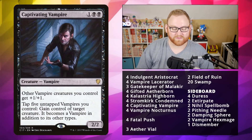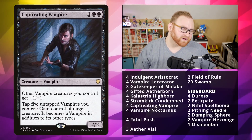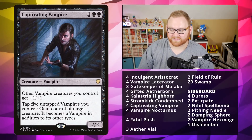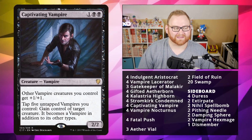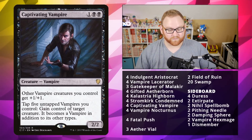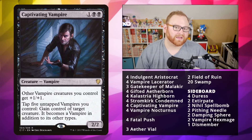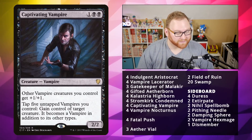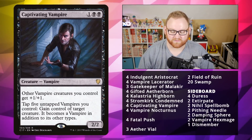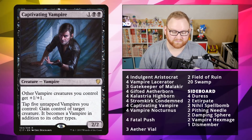Captivating Vampire is your actual lord of the decklist — a 3-mana 2/2. Other Vampires you control get +1/+1, and you can tap up to 5 untapped Vampires you control to gain control of target creature, which becomes a Vampire in addition to its other types. Usually if Captivating Vampire comes out on turn 3, we might have 5 creatures there, and we'll want to use this ability to take control of their best creature immediately, since the opponent will try to remove it as soon as possible.